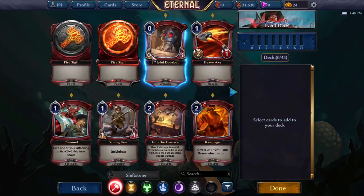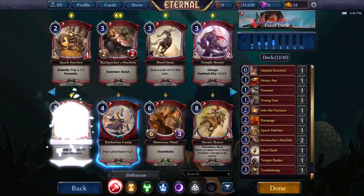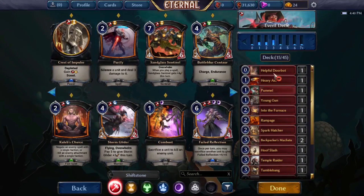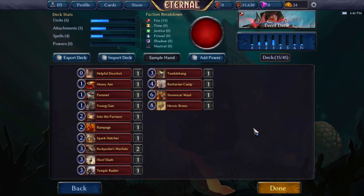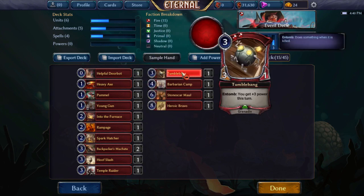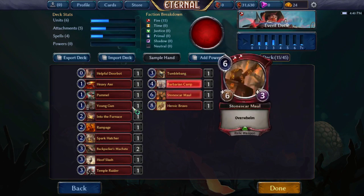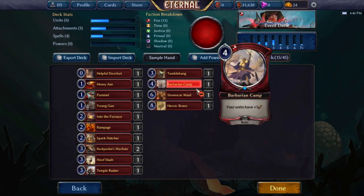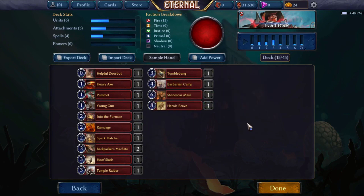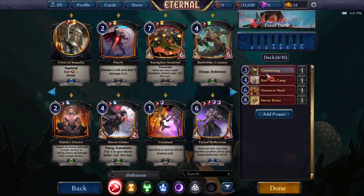Let's start off with all our fire cards and see how they look on curve. This is always my first step when doing a sealed deck. We have six units but that's not a ton, especially with Heroic Bravo really requiring Gunslingers. Young Gun isn't great, we don't want Doorbot, and Tumble Bang isn't ideal either. The only cards I'm really keen on are Into the Furnace, maybe Barbarian Camp, and Stone Scar Maul. Fire is probably not where we're going to end up.